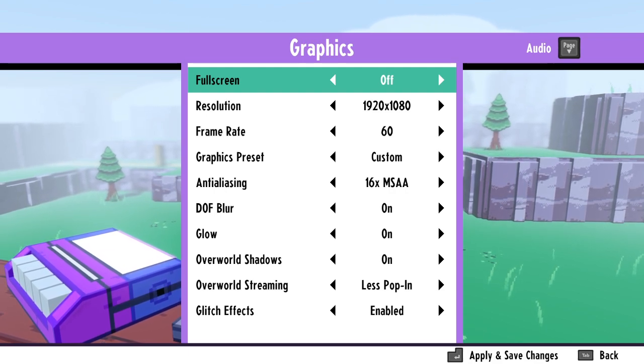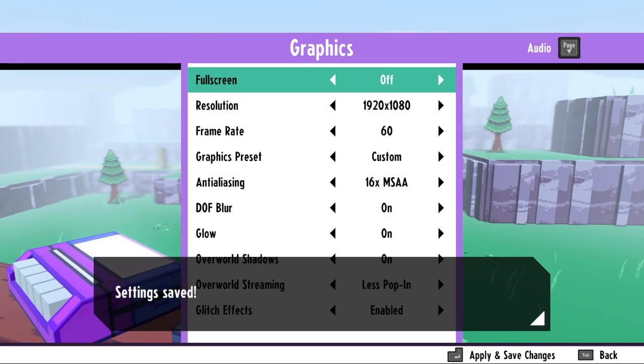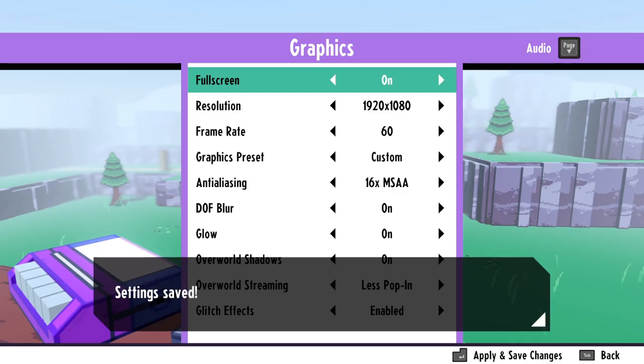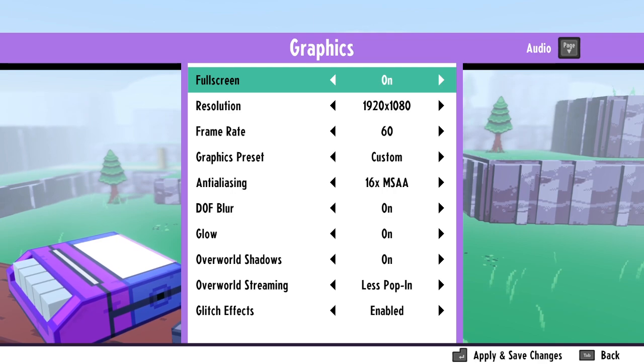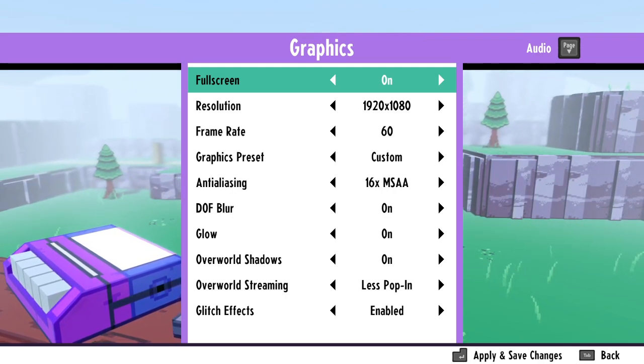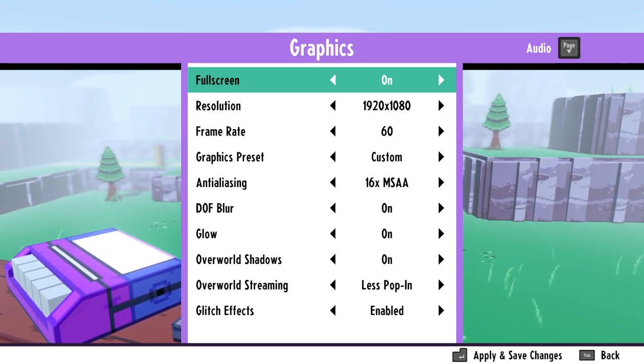There's a full screen option. It doesn't wait if I hit apply. That does set it back. So the game just doesn't have exclusive full screen - if I click out it still shows the game, which means it's in windowed borderless. So it's not actually full screen.